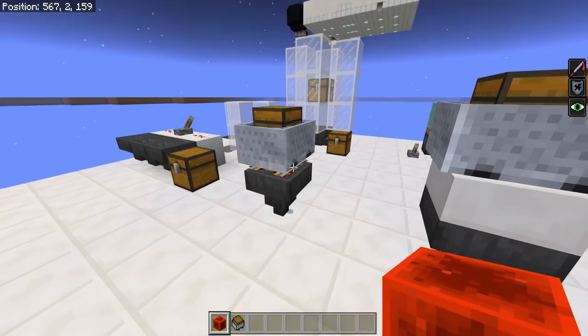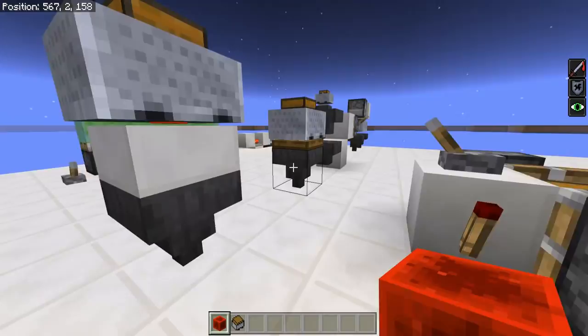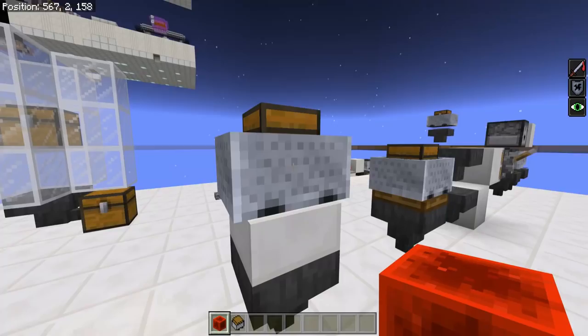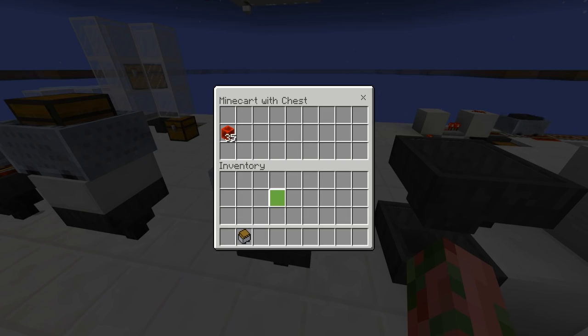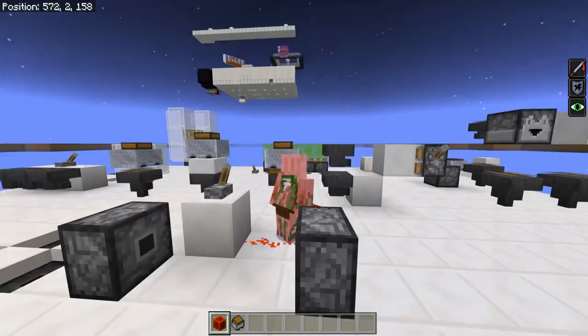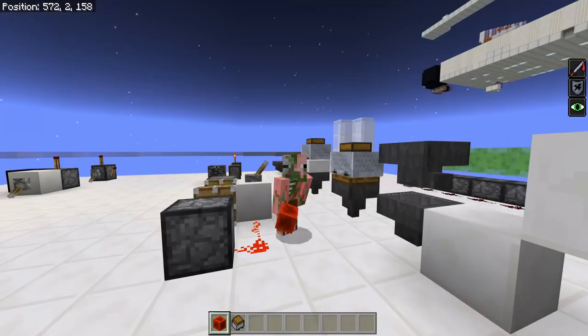This also occurs when the minecart chest isn't directly on top of the hopper. You can throw down all the items you want and they'll just sit there. You can put items inside the minecart chest and they'll get taken out successfully, and this even happens on top of a trapdoor. Items thrown on top there will not get picked up — they'll just sit there. This is honestly extremely annoying.